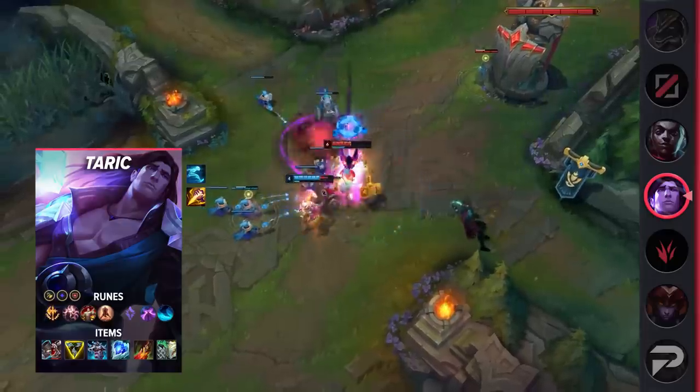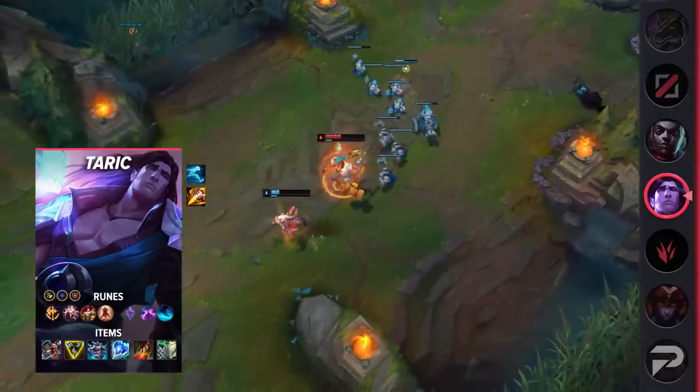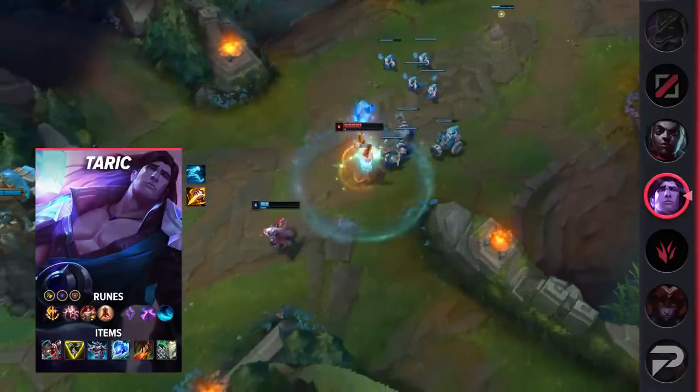depending on the team's composition. With Trinity Force alone, Taric deals a solid amount of damage with his Q's low cooldown, which also activates his passive. Afterwards, you can opt into a tankier build to frontline for your team.